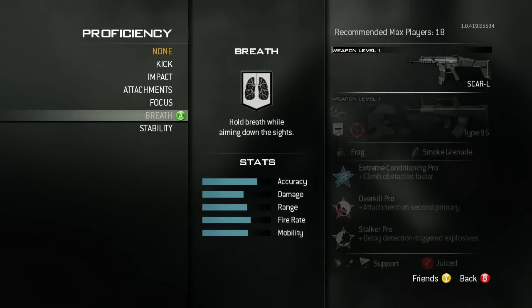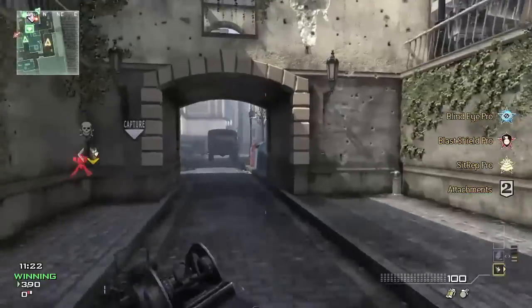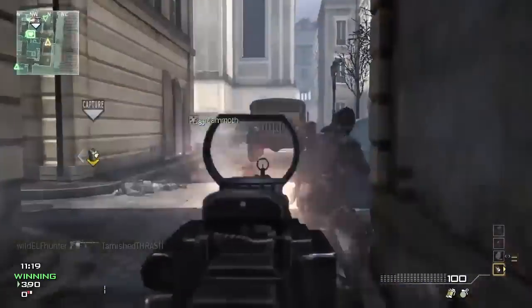The assault class has an ability to hold breath, similar to the sniper class. The SMG class has the ability to melee faster. The LMG class has the ability to run faster. If you want less sway, you can earn it. If you want two attachments, you can earn it. If you want less kick, go earn it.